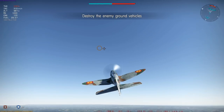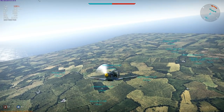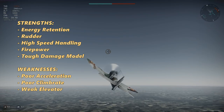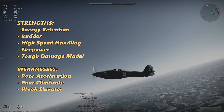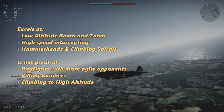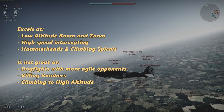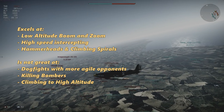Now to battle. I'm going to look at strengths and weaknesses before we start. Strengths: energy retention, rudder, high-speed handling, firepower from the cannon, and a tough damage model. Weaknesses: poor acceleration, poor climb rate, and weak elevator — both of which mean you can't afford to get low and slow. It is death to do so. Tactics: boom and zoom to keep speed high, not steep diving attacks, and only use rudder-based low-speed turn fights when forced.